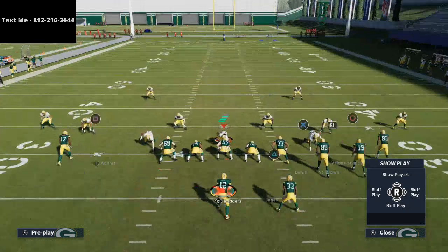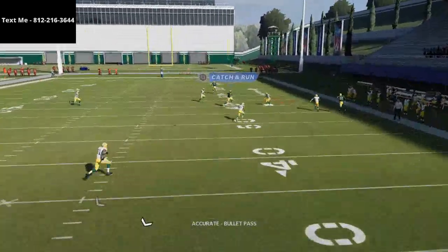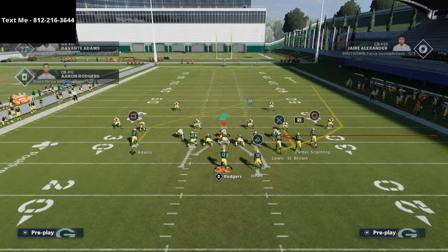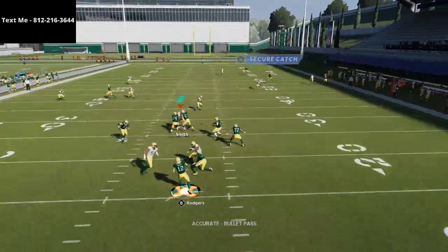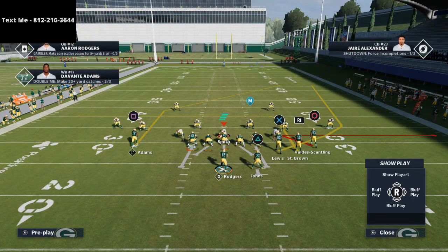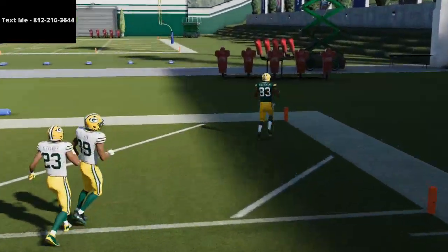What's nice about this play is you have a very simple route combination over the middle of the field that works well against really every other coverage in the game. If they run man, if they run cover four, you're going to be able to hit this post route — it's really effective. What you can do with Davante Adams is smart route him, which turns him into basically a glorified slant-cross type route. You can throw that route to Scantling all day long against cover three, and the deep cross or slant post gets into a very tender area of the field. This cluster formation is very underrated.